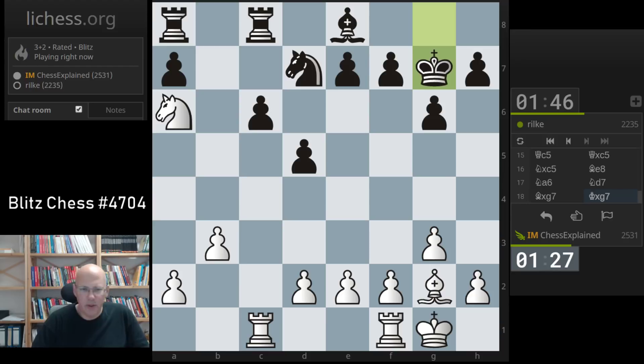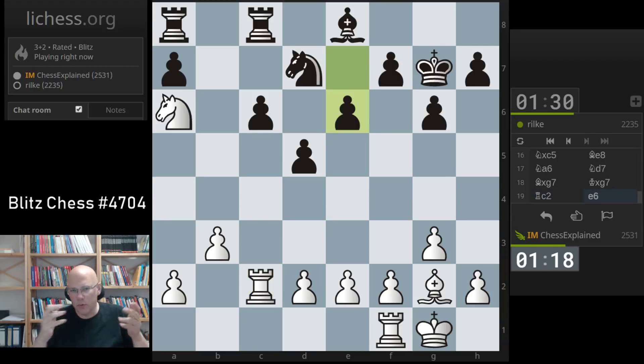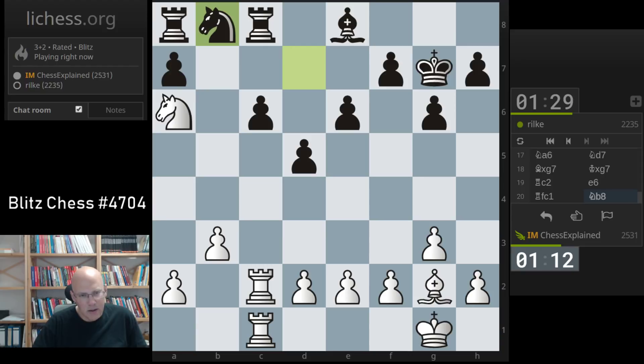Is e5 a move that I'm concerned about? Probably not. I can actually double immediately here — that's interesting. If I've got the rooks doubled on the c-file, there is bishop takes d5 immediately as a threat. I can stop it, but still have useful moves here. I'm just taking an advantage, but is there anything better? Knight b4? Probably not. I wonder if dropping back to c5 is something that is useful.